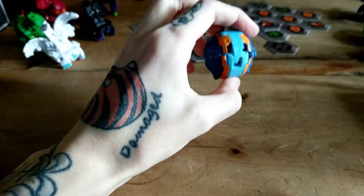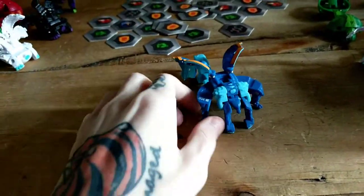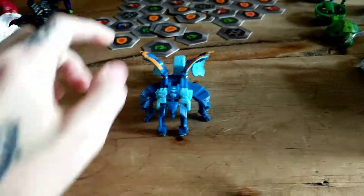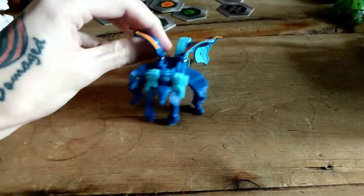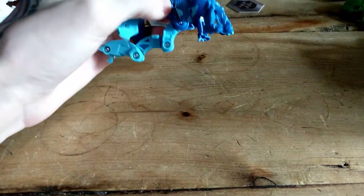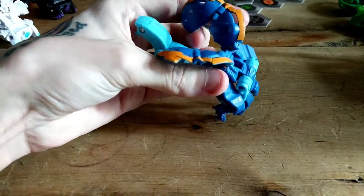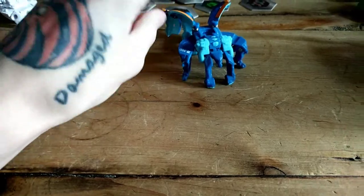Here we have an Aquos Garganoid Ultra. I love the design of Garganoid, though he kind of reminds me of a weird winged spider from the front. I tried to build a deck around him but I don't have enough cards to make a strong enough deck for him yet. I will get some more after I'm back at work and all my medicals are done.